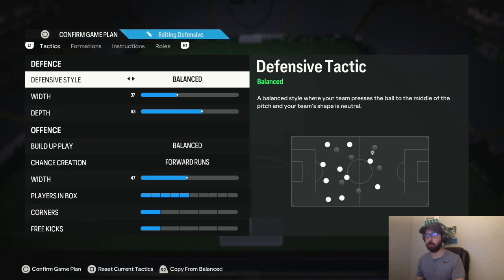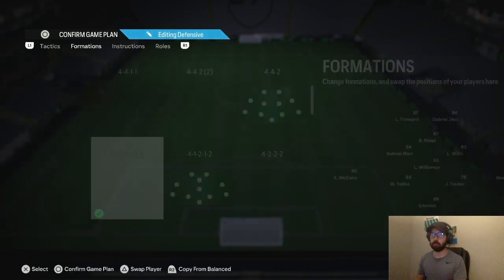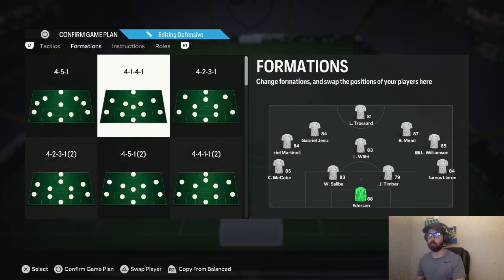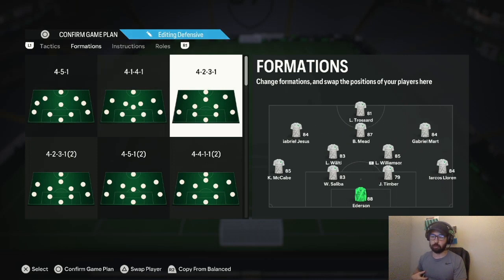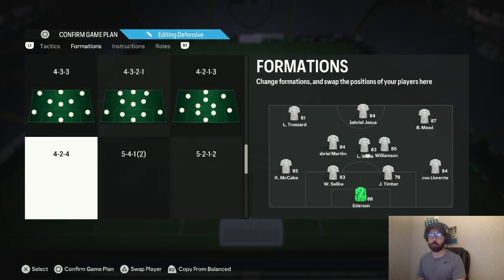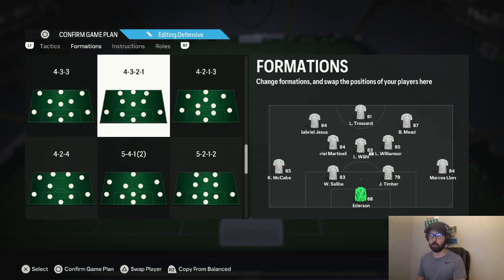I'll go over everything very quickly so you can watch the gameplay on how I actually build up and defend with this. This is a 4-1-2-1-2 narrow. It's very good to counter a 4-2-3-1 because the 4-2-3-1 is very overpowered in this game this year. The 4-1-2-1-2 narrow is also good to play against the 4-3-2-1.